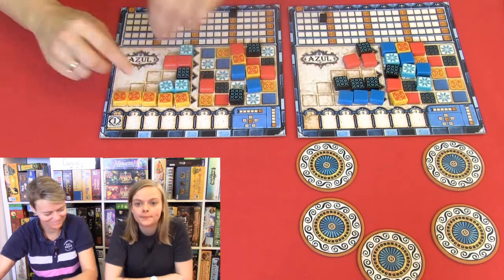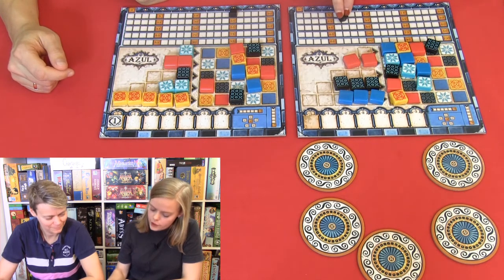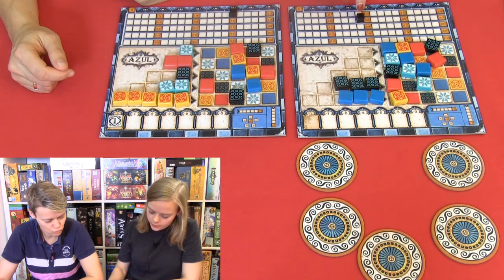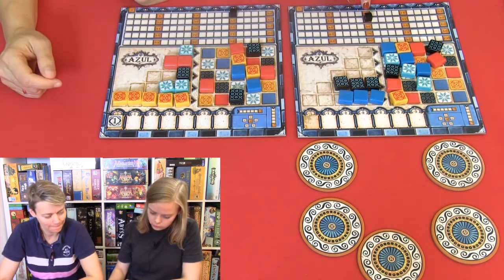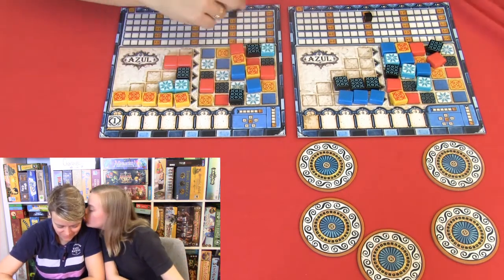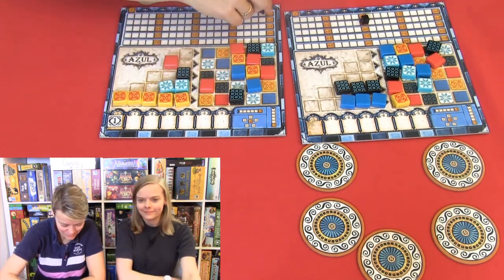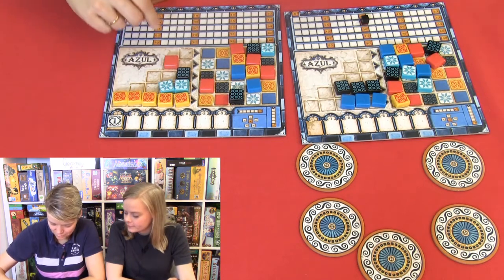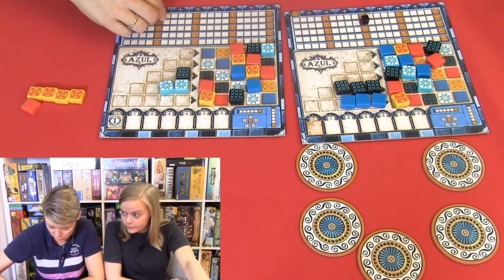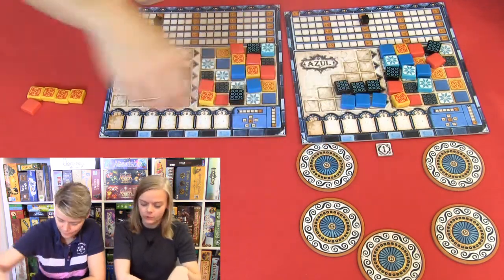That was a point. Four. Two. Three. Four. Two. Two. One. Two. Two. Okay, and that's it. I will get three: one, two, three. Four plus two is six: one, two, three, four, five, six. And this one will bring me two points. And minus one. And minus one. You're still in the lead — still in the lead.